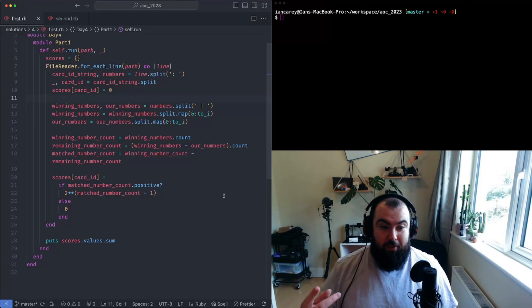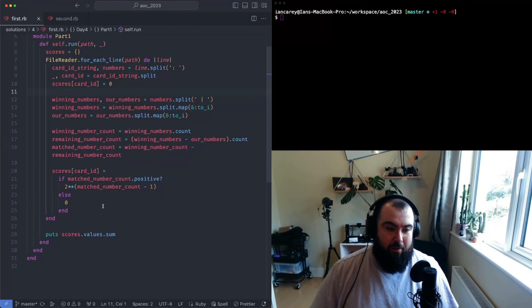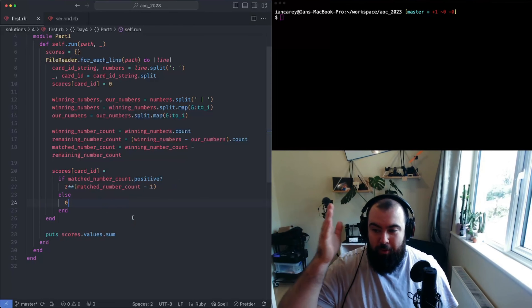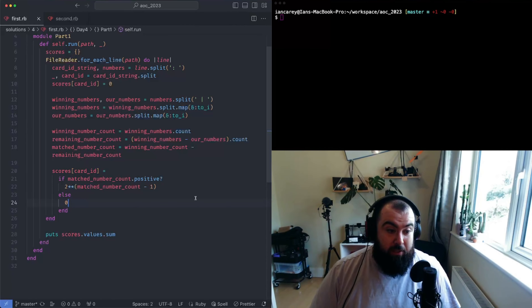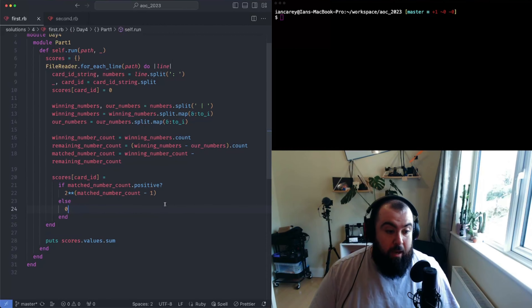Counting that remainder gives us the number of matches. The score uses a doubling system modeled as a power of two: it's two to the power of (matched numbers minus one) if non-zero, or zero if there are no matches. You could loop through and count each one as you go - it'd be slightly slower - but this jumped out to me as a power-of-two case. That's how you compute the score.